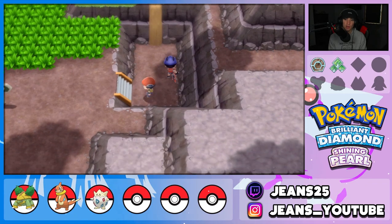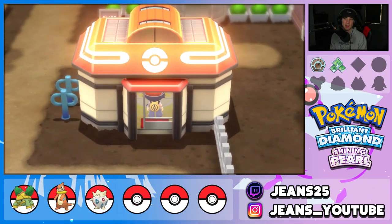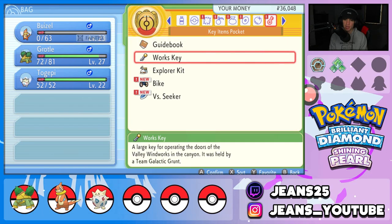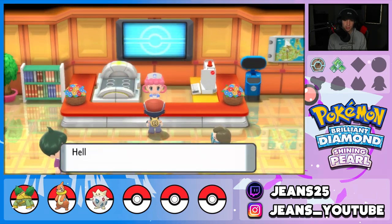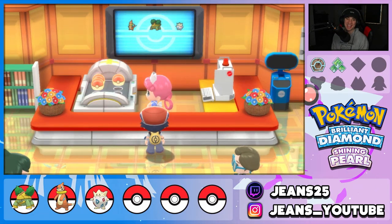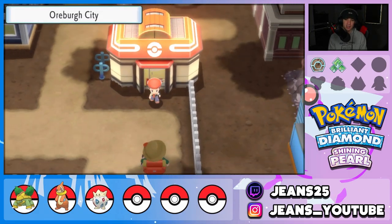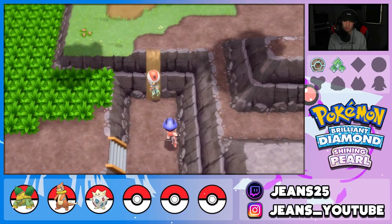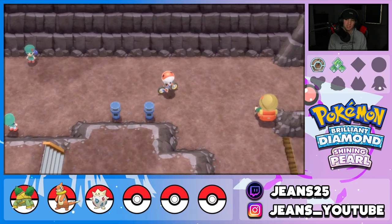Let's register the bike so I don't forget — bike is now registered. I should also register the Explorer's Kit because it'll make things so much easier instead of going into the bag every time. We grab a Super Potion, then we head into the next area. We're versing a bunch of rock trainers now, which is actually perfect for us since we have Water and Grass moves — we should be unstoppable against rock types.